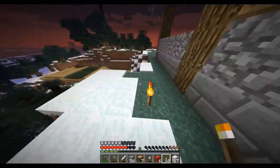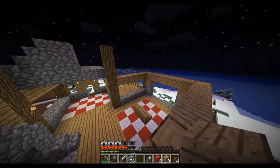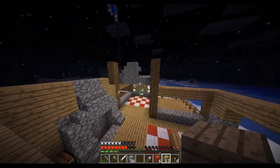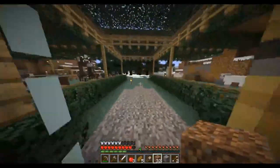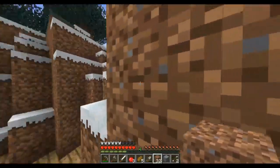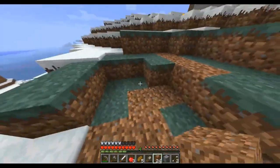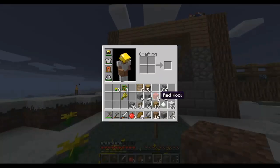Do we have any torches? We have plenty of torches. Also, it's a good idea to light up this area. Don't want anything like a creeper spawning inside our in-progress house. All the way up until present day, creeper explosions don't drop all the blocks that they destroy. So every time a creeper explodes, the total number of blocks in a given world goes down.